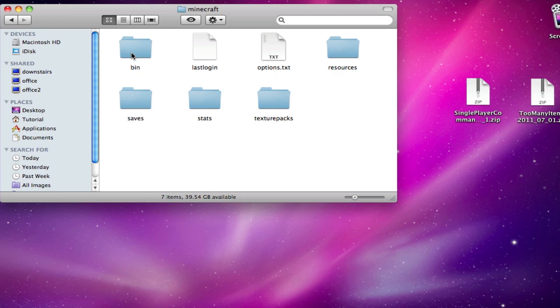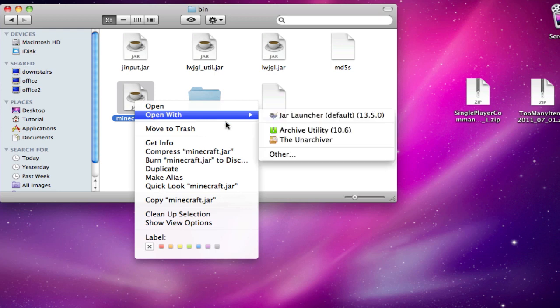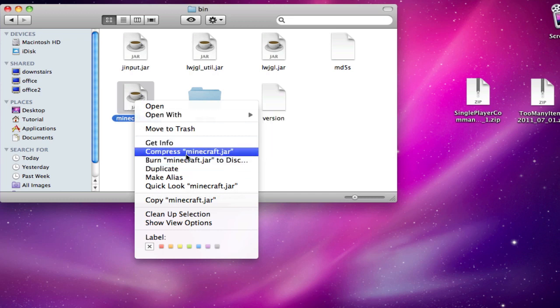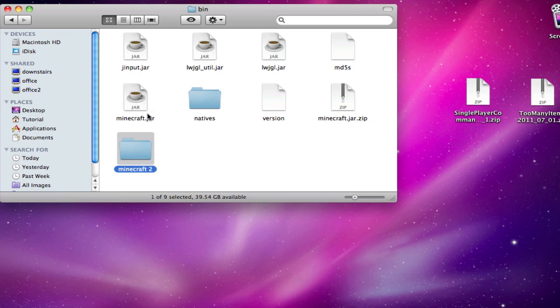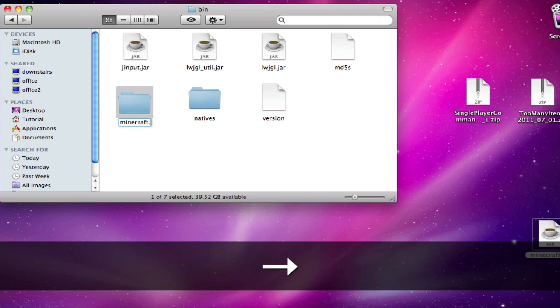In Minecraft you have a bin folder — go into that. Here you have Minecraft.jar. The easiest way is to open it with The Unarchiver, but if you don't have that, right-click and go Compress Minecraft.jar. Open up the zip and use that as your backup, then delete the original and rename the zip to Minecraft.jar.